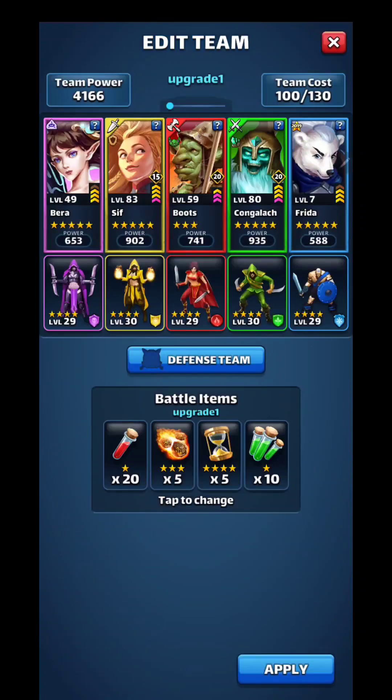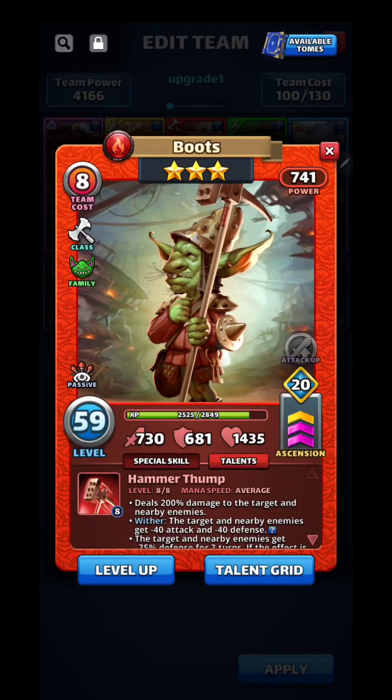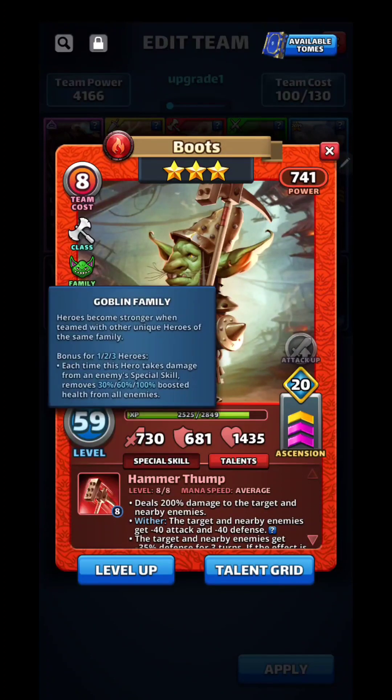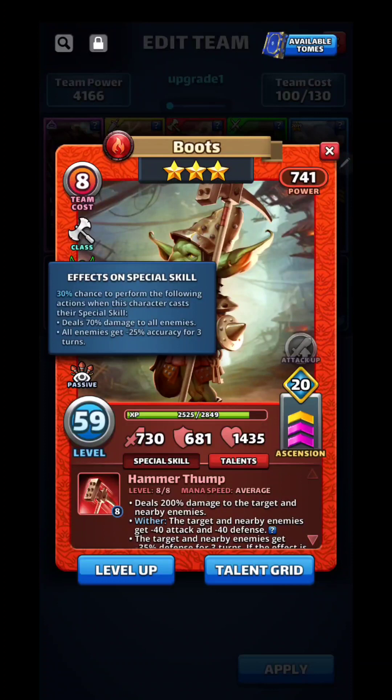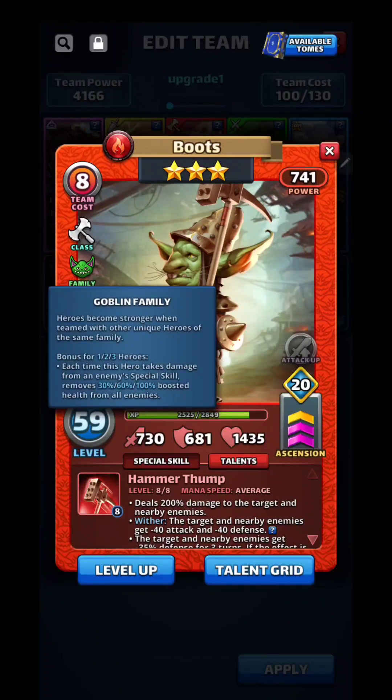Welcome back to WolfDogEmpire. Today we're going to be taking Boots, 3-star Goblin. Each time this hero takes damage from an enemy's special skill, it removes 30% boosted health from all enemies. If you get more Goblins, you can get 60% or 100%. So 3 Goblins will remove 100% of boosted health from all enemies.